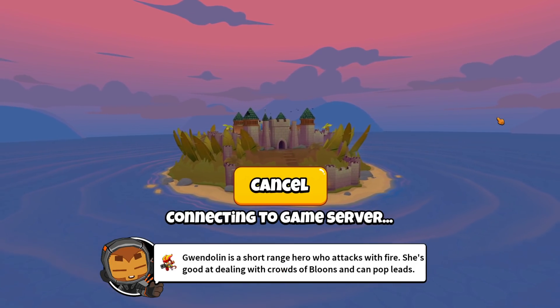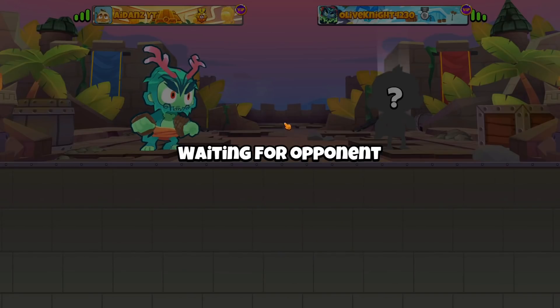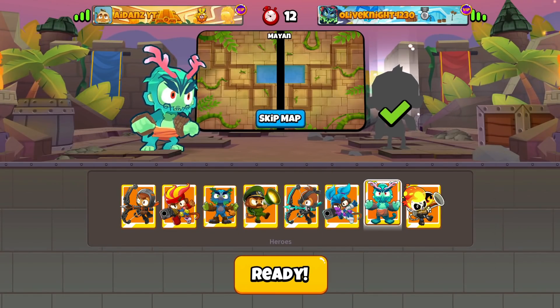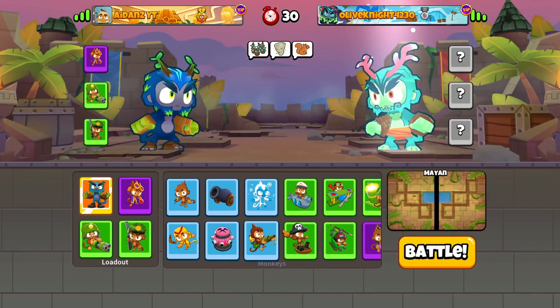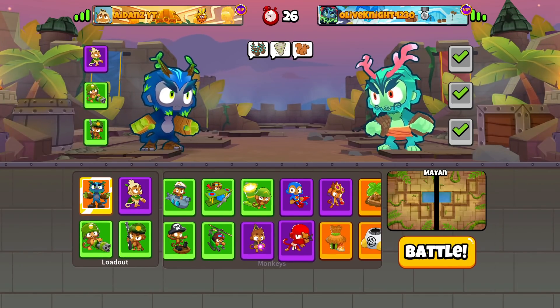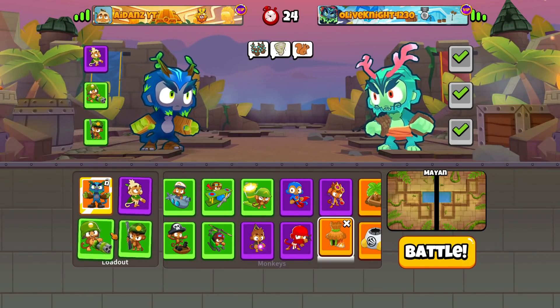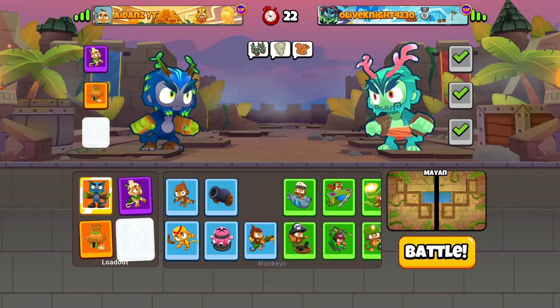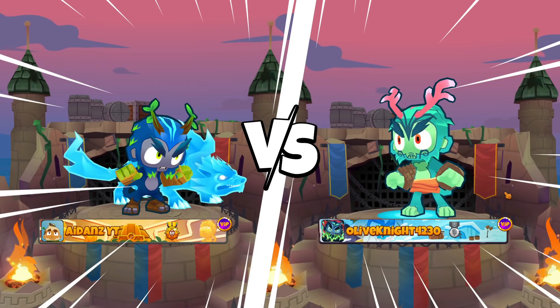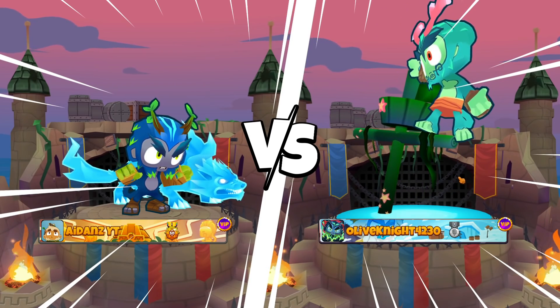Today's video — I don't know exactly what we're gonna be doing, we're just gonna be playing around trying out some fun strategies. I like this map so we're gonna go regular open. I really want to go Druid today because I got the Spirit of the Forest and I've never used it before, so we're going Druid Ice Village.